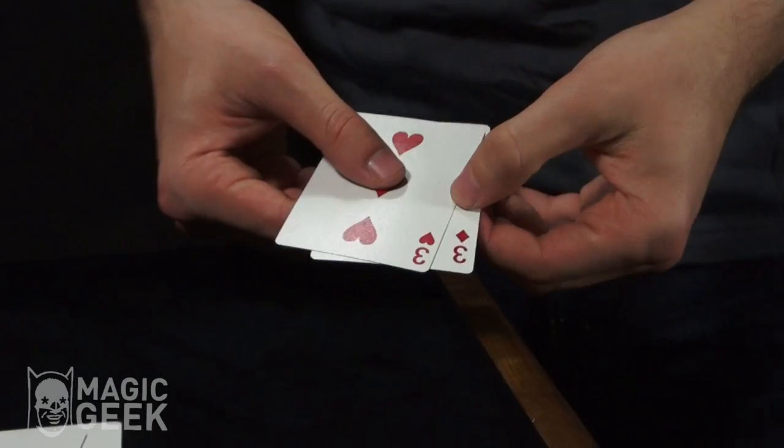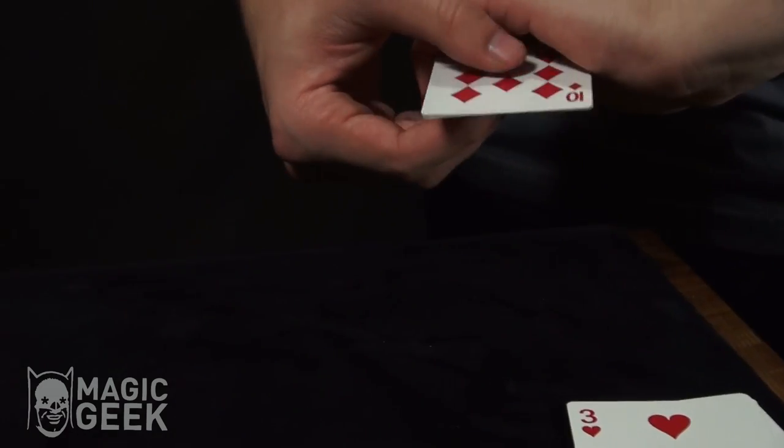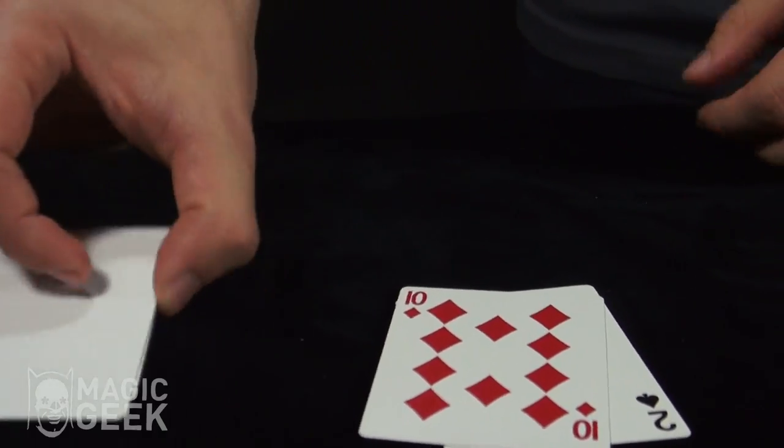We're printing out the two red threes. Now, if we wanted to win at casino — specifically high-low casino — you want to get the two high counter cards, which are the 10 of diamonds and the two of spades.